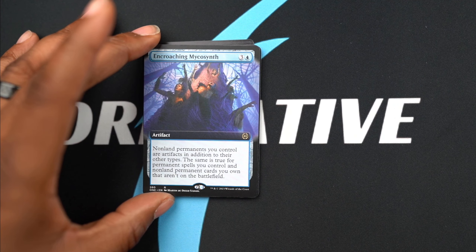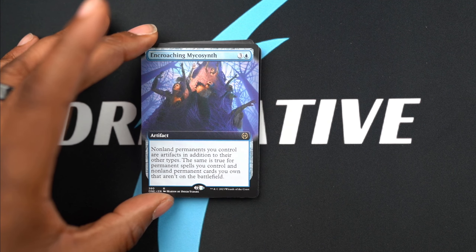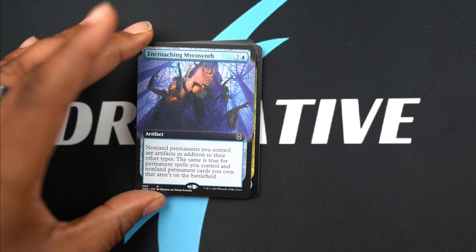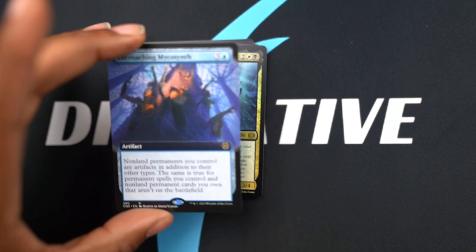We get Encroaching Mycosynth - don't judge my English. It turns everything into artifacts, so if you run an artifact deck this is awesome because now everything's going to trigger artifact synergies.